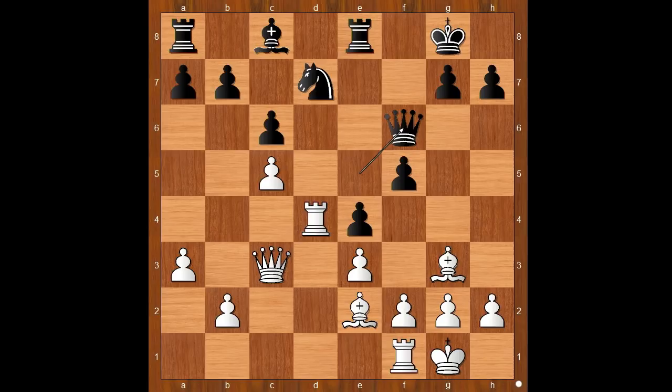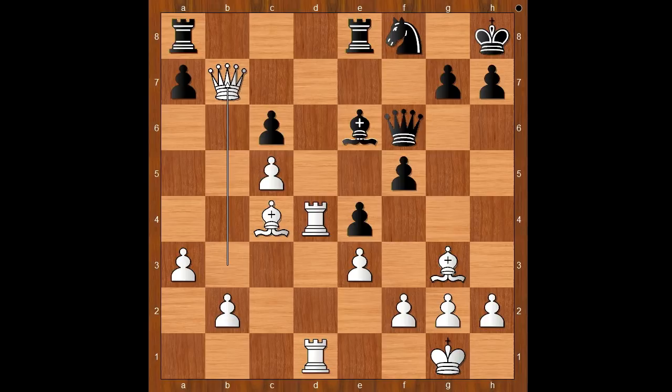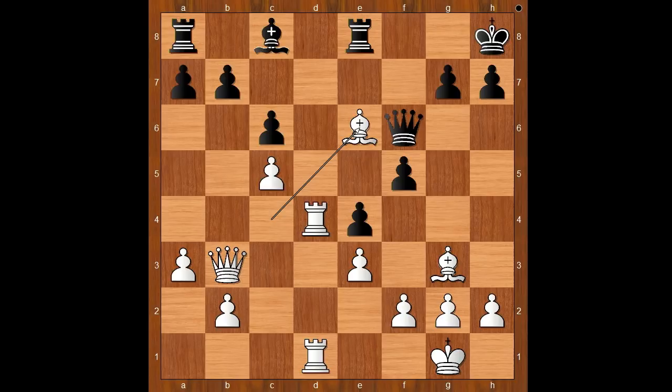Back to our game. Queen to f6, rook from f to d1 — threatening to take on d7 maybe. Knight to f8, removing the target. Queen to b3 check, keeping eye on the pawn on b7. King to h8, bishop to c4 — black to move. Knight to e6 was played. If bishop to e6, queen takes on b7. Knight to e6 was played; bishop takes on e6, queen takes on e6. White to move — this is a very interesting moment. What would you do in this position if you had white pieces?